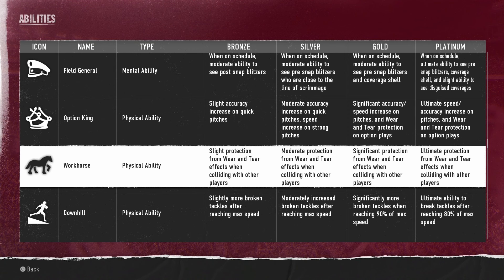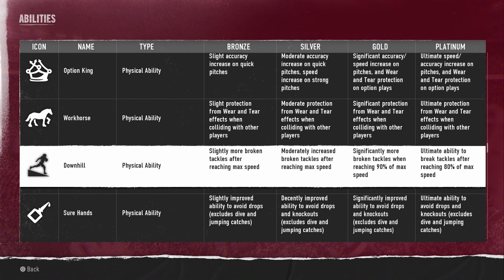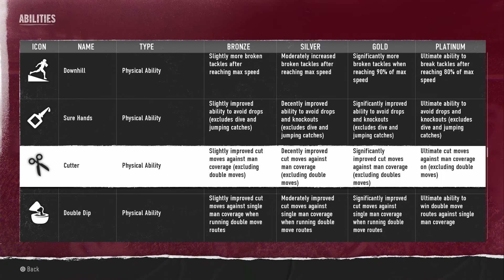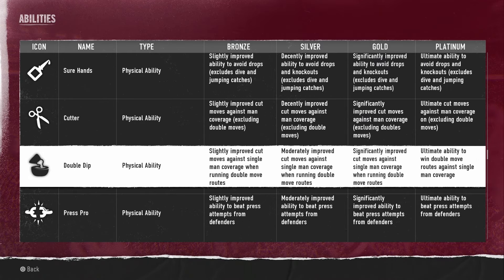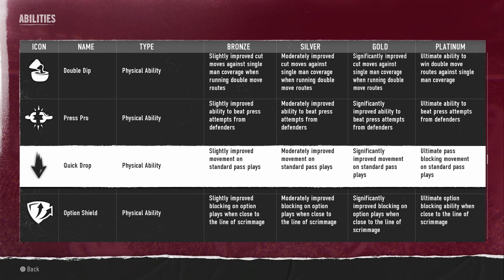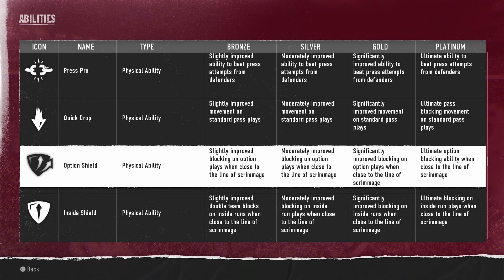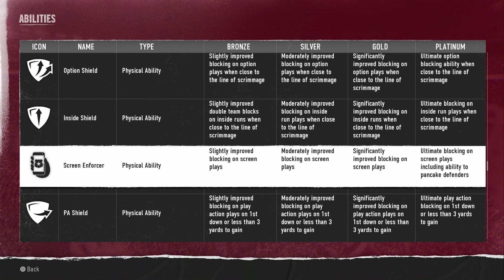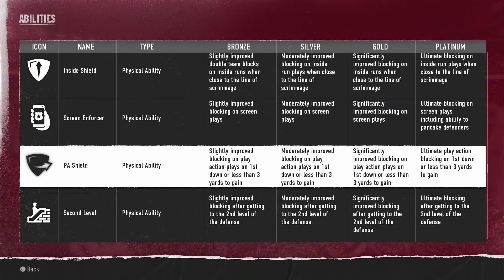Workhorse gives protection from wear and tear effects when colliding with other players — that's one that will really come in handy for running backs because the wear and tear system can really take these guys out of the game, so Workhorse is something I'll definitely be looking out for. Downhill gives more broken tackles after reaching max speed. Sure Hands improves ability to avoid drops. Putter gives improved cut moves against man coverage. Double Dip gives improved cut moves against single man coverage when running double move routes. Press Pro improves ability to beat press attempts. Quick Drop gives improved movement as a pull blocker on standard pass plays — that one's for linemen. Option Shield improves blocking on option plays, Inside Shield improves double teams on inside runs, Screen Enforcer improves blocking on screen plays, and PA Shield improves blocking on play action attempts.